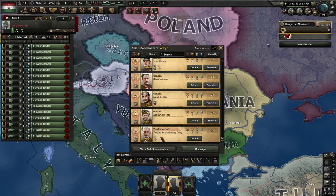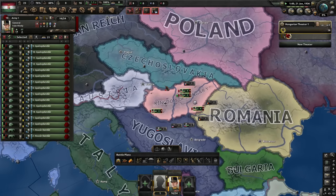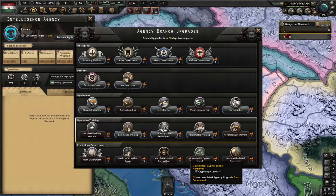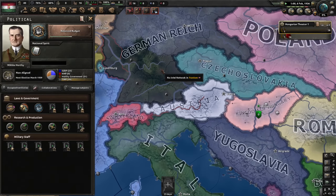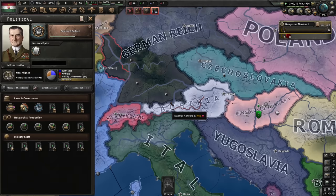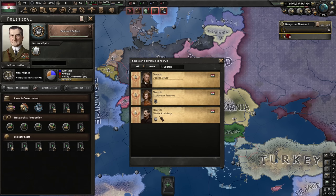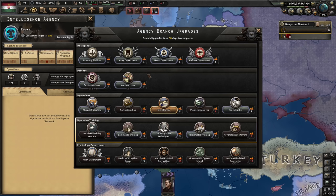We have quite a lot of generals and even a field marshal. I'm going to use the level 4 as a general and promote the level 3 to a field marshal, but if we can peacefully annex Czechoslovakia, as is my plan, we should get some better field marshals from them. The agency's done, now I need 5 upgrades to get the extra operative. Let's start with Invisible Ink. Why do I need an agency? Because I need to know what Germany's doing and when they're doing it.